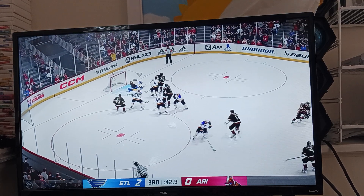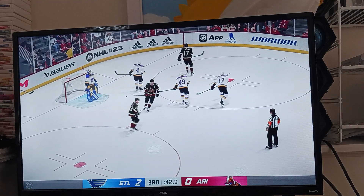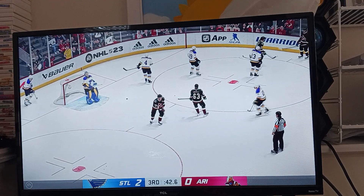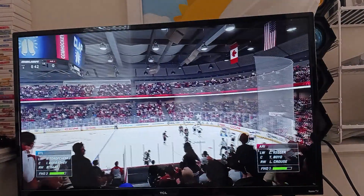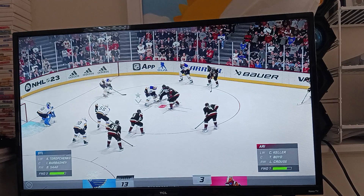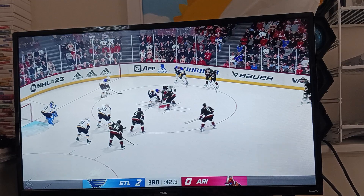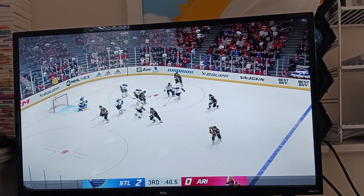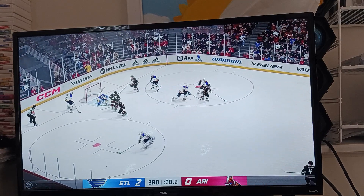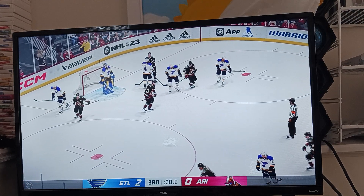Arizona's got it and they're on the attack. Going to hang on for a whistle — he needed a cover there. Puck possession so critical in today's game, and the official is ready to drop the puck. Arizona's won the draw and they'll go to work. He comes up with the save, and they'll get a breather as the goaltender covers it up.